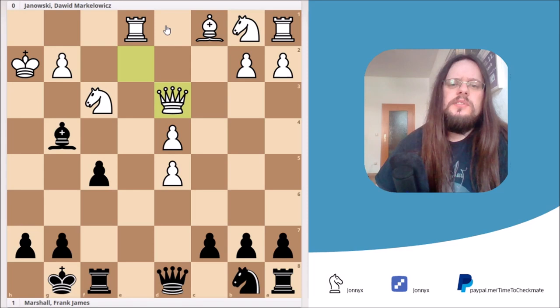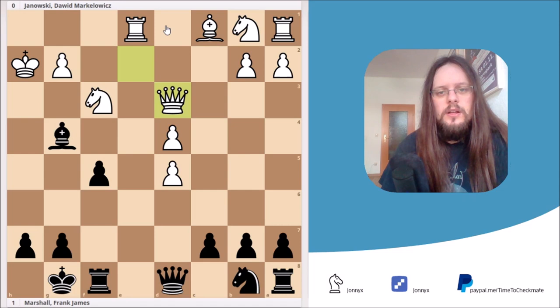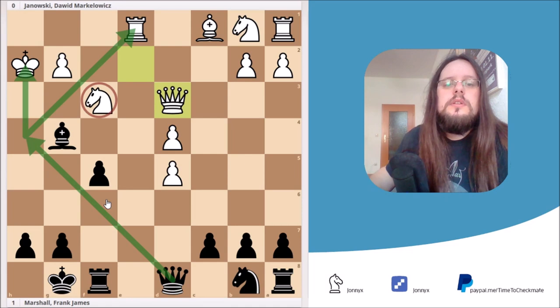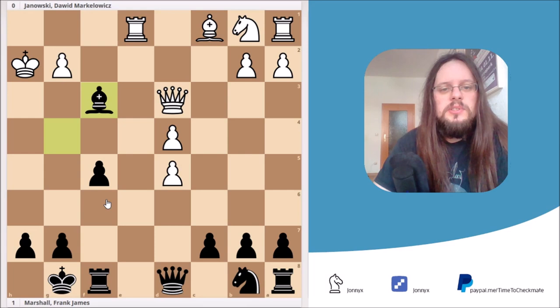I'll give you three seconds to pause. I hope you found the solution. If not, here's a hint: our queen could come over to the king's side, attacking the king and rook at the same time. But for now it doesn't work because of the knight on f3. With this hint in mind, I'll give you another three seconds. The right move is bishop takes f3. And if the queen takes the bishop, then we simply have the nice check — queen to h4 check — attacking king and rook at the same time.